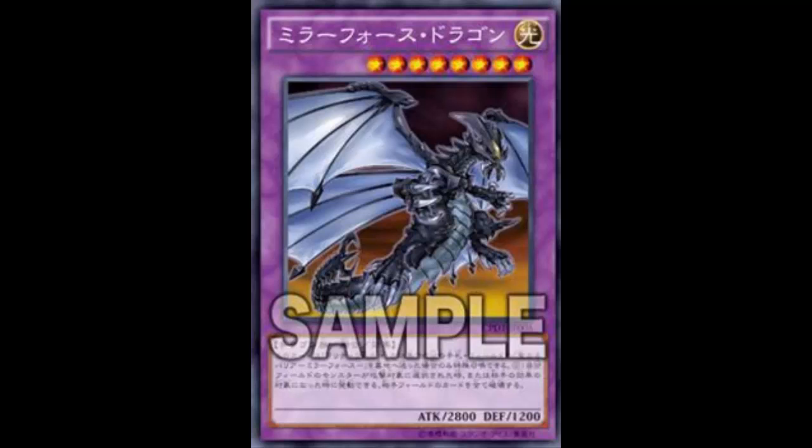To deal with it, you need non-targeting destruction — Dark Hole, Raigeki, Torrential Tribute, Mirror Force ironically. The wiki confirms: combo with Battle Mania or Cyber Shadow Gardna forces your opponent to attack, and then you wipe their field. This card's effect also renders Number 101 Silent Honor useless since you destroy the monster before it gets attached.